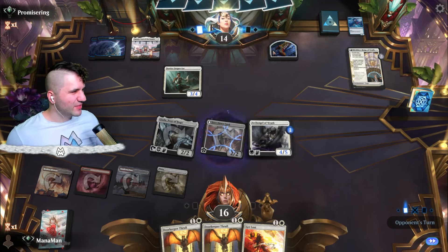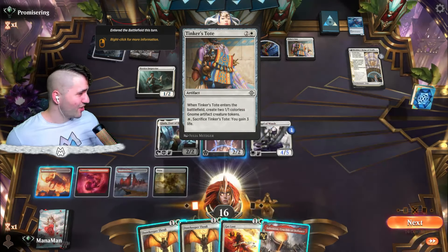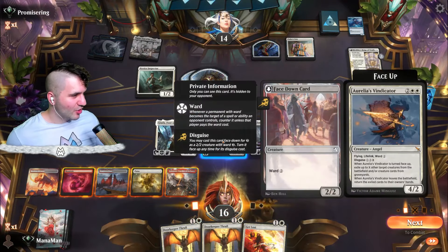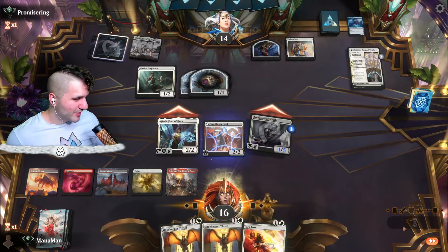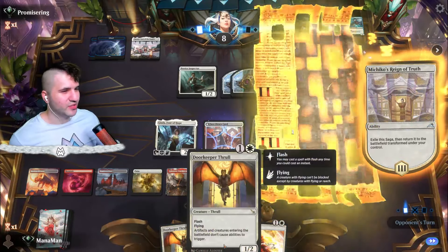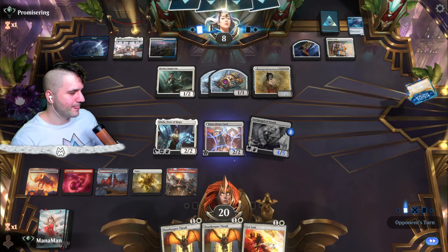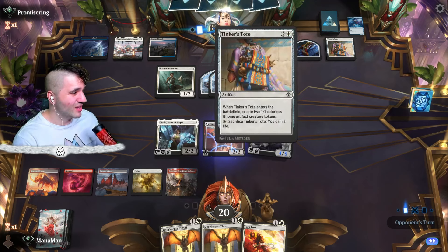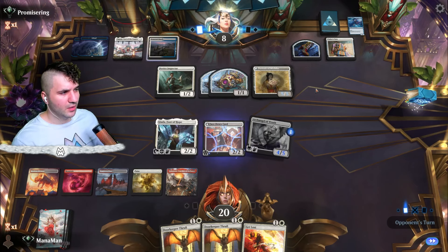I think this might be Azorius. Oh — Tinker's Toe! Create two 1/1s, alright, I guess that is a card. We're looking good though — got Get Lost, Doorkeeper Thrall. I could go for the Aurelia's Vindicator but I don't have targets I care enough about. Not going to swing in with it either — just hold still, maybe next turn go for lethal. The Doorkeeper Thrall is pretty interesting plus we have Get Lost. I don't think we're that threatened right now. We can transform, swing with the Vindicator — they'll never see it coming. They got what looks like a Brutal Cathar — we shut that off with the Doorkeeper. We also have a Restless Bivouac putting pressure on.